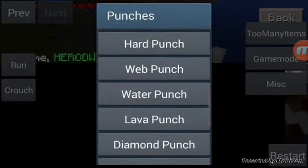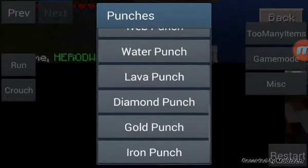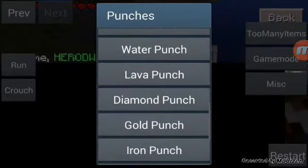Hard Punch — takes a lot of damage. Web Punch — covers them with web. Water Punch — fills them with water. Lava Punch — fills them with lava. Diamond Punch — makes diamonds come out every time you punch them. Same thing with Golden Iron. Meteor Punch — huge explosion. So I'm gonna be testing out all those things. I read really fast.